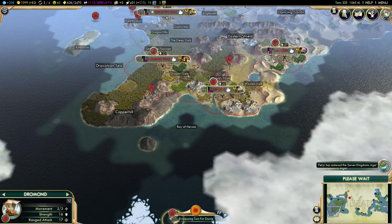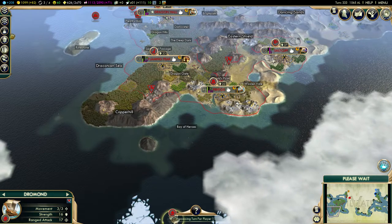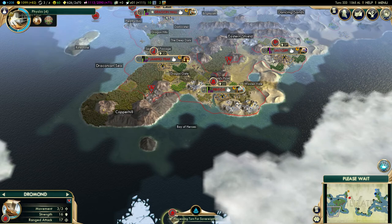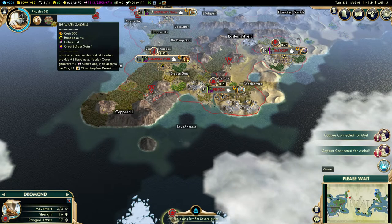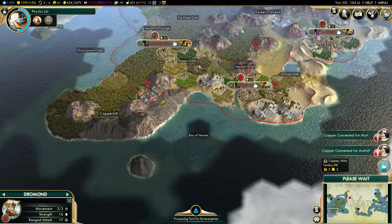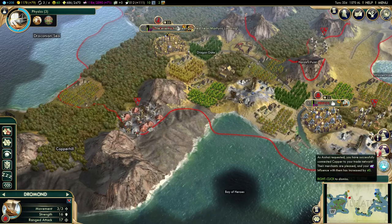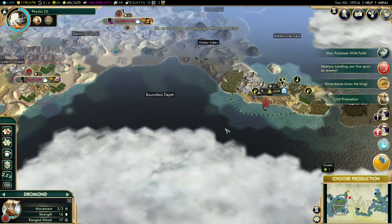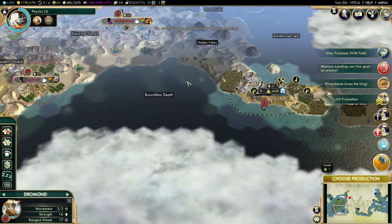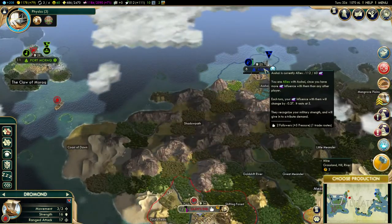Peter's already in the Seven Kingdoms age — wow. What are we researching right now? Physics. Well, Peter has already researched that quite a while ago. We've just finished connecting copper — that's pretty impressive — and that's going to help us out with Murr and Asshai, both of them. They're our longest allies — 240 and 46 relations with Murr, and Asshai has 112.